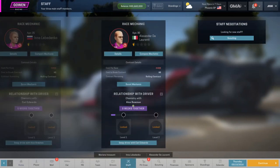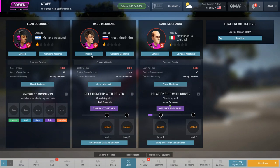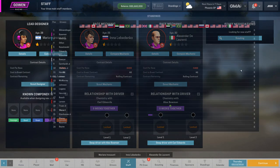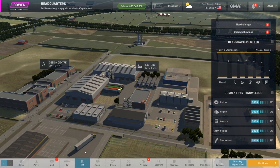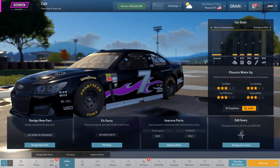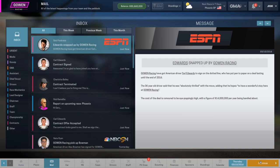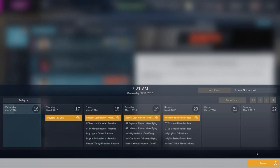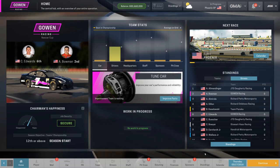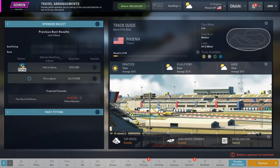I didn't really upgrade the pit crew, but the main goal is to just get through this first race and get an evaluation of where this team is at, then make the necessary adjustments with the headquarters. So this first episode is just kind of a learning situation. We're going to continue and get ready to travel up to Phoenix very shortly to set up for the first race of the season.